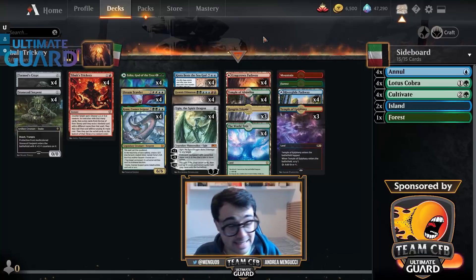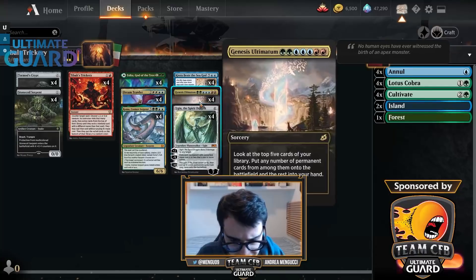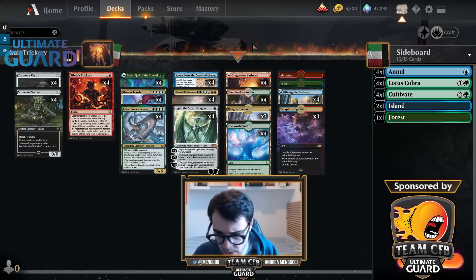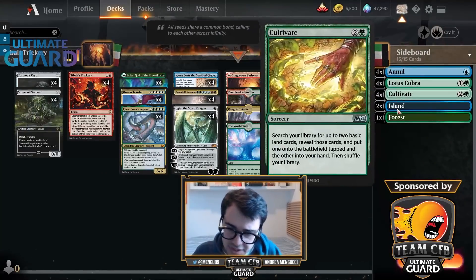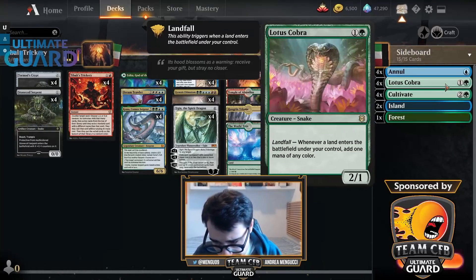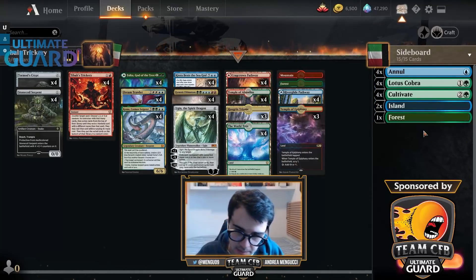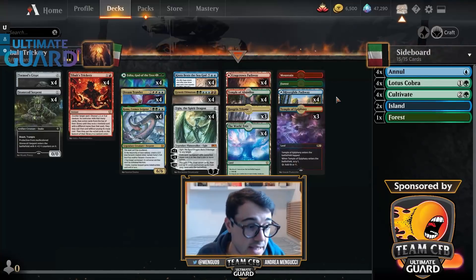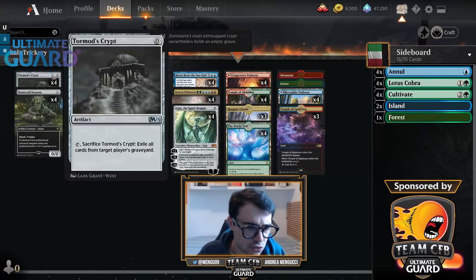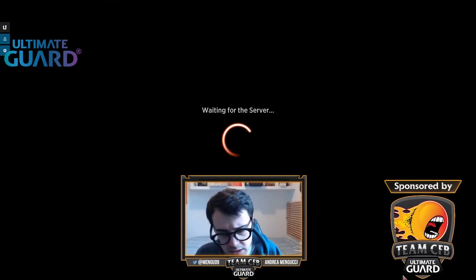The rest of the deck also acts like a ramp deck — you can easily cast your cards. You have the World Tree to help out, cast Genesis Ultimatum and Dream Trawler, as well as Ezeka, to ease you out that way. The sideboard is pretty self-explanatory — it has the B-plan of a ramp deck, adding up to 27 lands, and I'll sideboard this way against control decks. Annul is for the mirror match. Pretty straightforward deck — let's get into the game to see how it performs on the ladder.